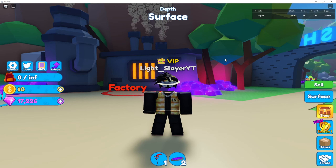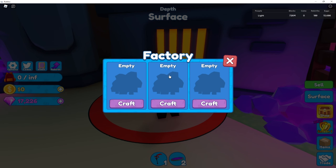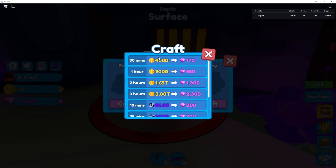Another really cool method is using the Factory. If you go to the Factory, you have three options and can claim three times. Click Craft for the first one — for 30 minutes you spend 400 billion coins and receive 170 gems, which isn't really good for waiting 30 minutes. So I do recommend getting as many coins as you can and waiting three hours to get 2,300 gems.